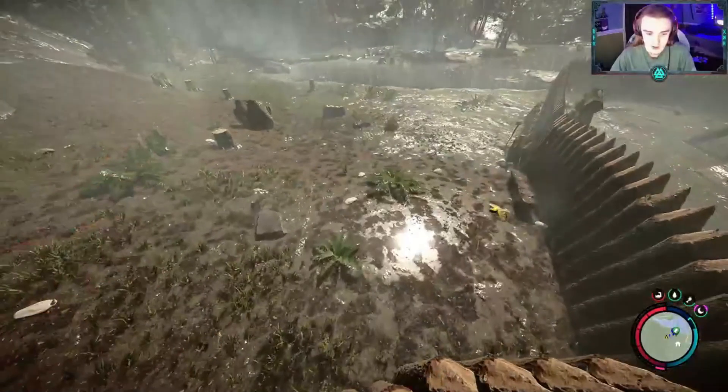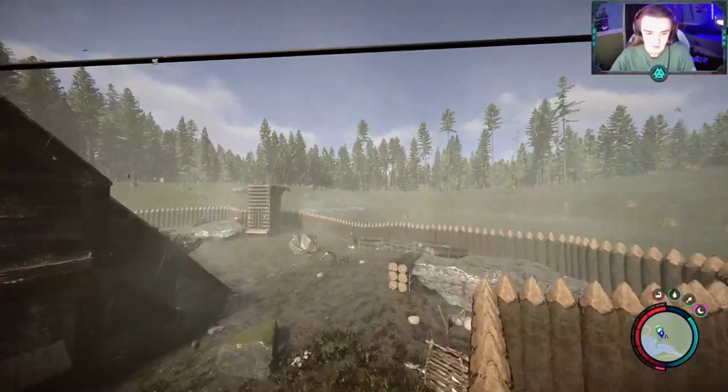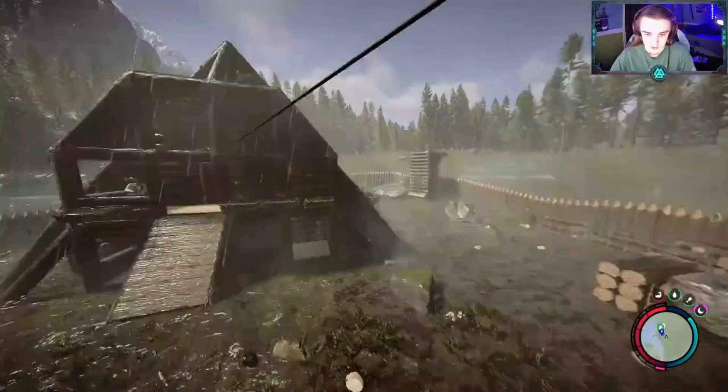The zip lines are really awesome in this game — you're still able to ship logs on them. That's also another reason we have two from different directions, so we can get logs from up on both sides of these little hills here.